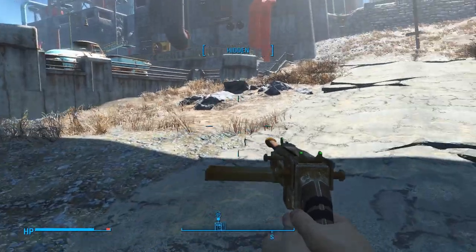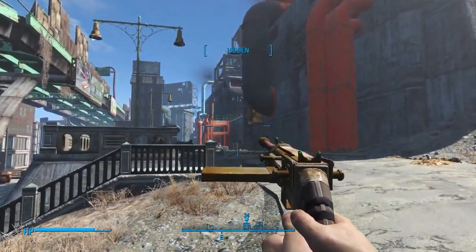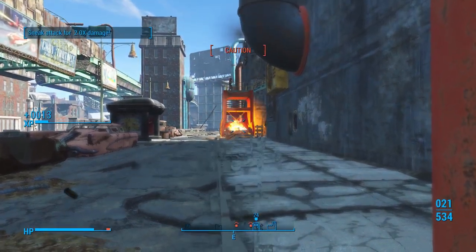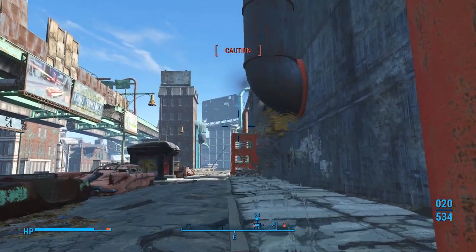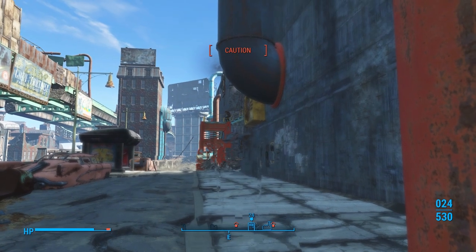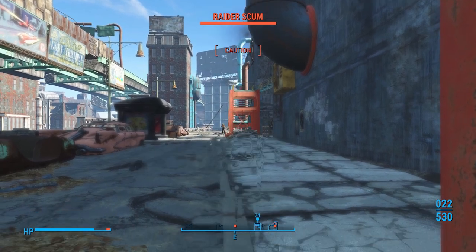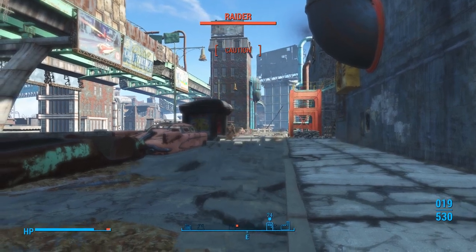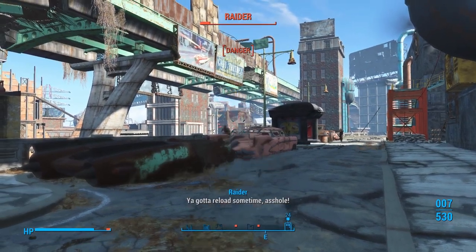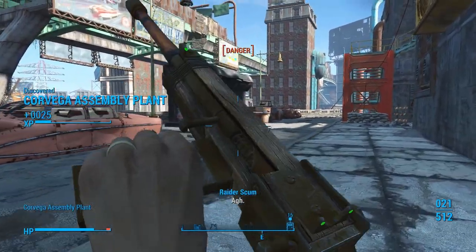They're normally all over there in the buildings - which is not where we want to be. We actually want to be over here. This is the Corvega plant. We want to be careful, there's quite a few enemies. There's one right there. They see me - am I still in caution? Nope, they see me.